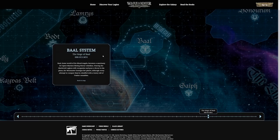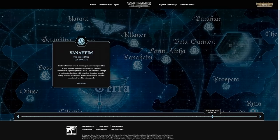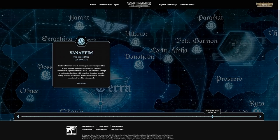The Siege of Baal is new to me. Baal, homeworld of the Blood Angels, becomes a sanctuary for Space Marines fleeing Horus's rebellion. Fearing the Shattered Legions will reorganize and pose a threat, the Warmaster besieges the planet, although every attempt to conquer Baal is rebuffed with heavy traitor casualties. I would love to read a book about that. The Space Drop: the Iron Warriors launch a void assault against the orbital hives of Vanaheim, seizing them from the Mechanicum. Space Wolves and other loyalists attempt to reclaim the facilities with countless drop-pod assaults, but three successive counter-assaults fail.